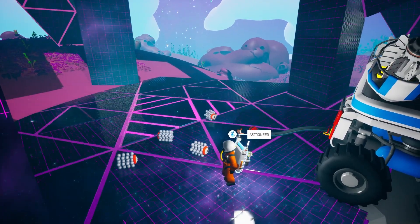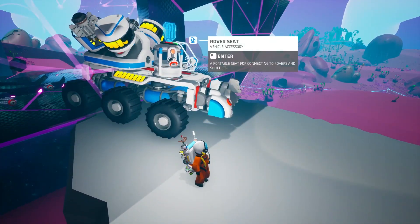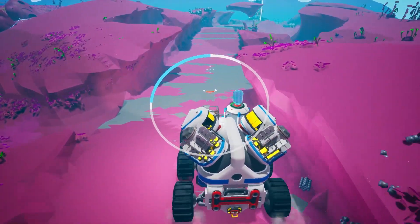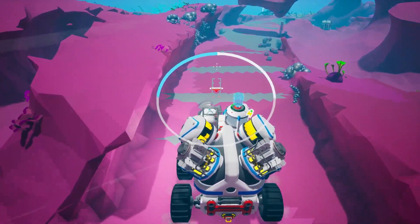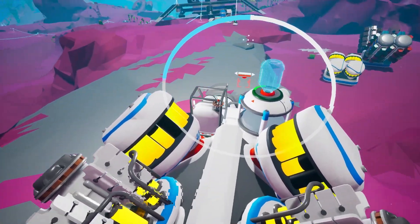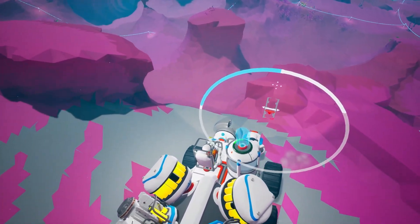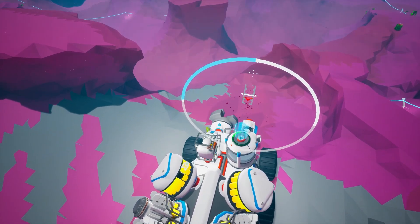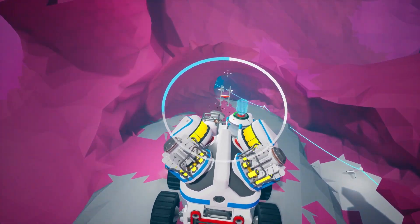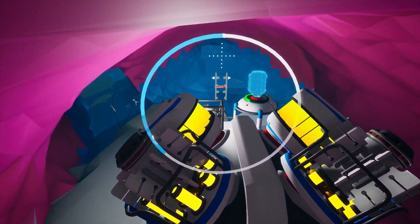Now we've got to go to the center of the planet. I need to find a place to enter near the shuttle so I have easy access if I need to come back. Activating the core requires graphene, and I did bring some with me. Let's go down — hit V, point down, and here we go. This is going to take a while, but let me get down to the core and try to get it activated.